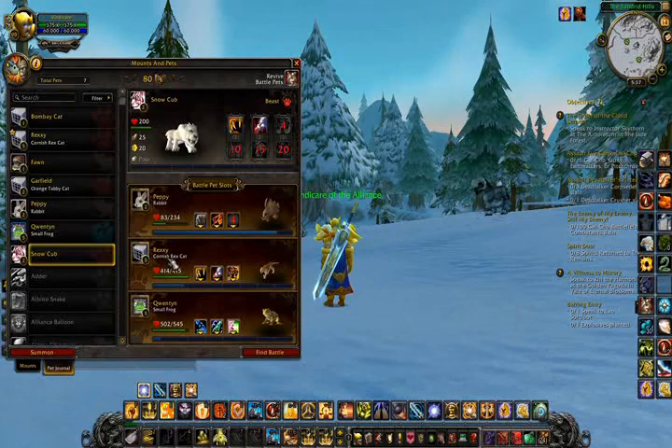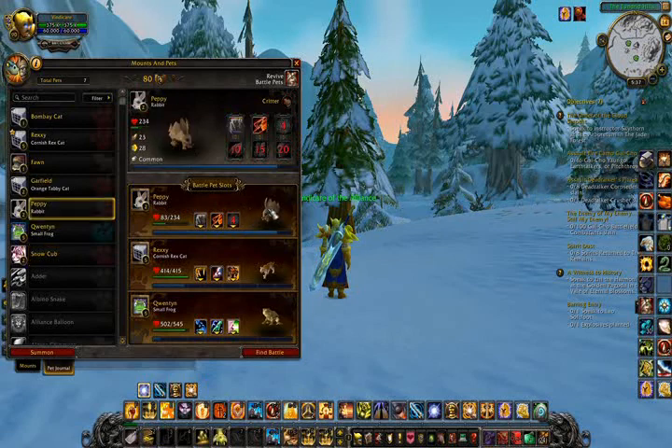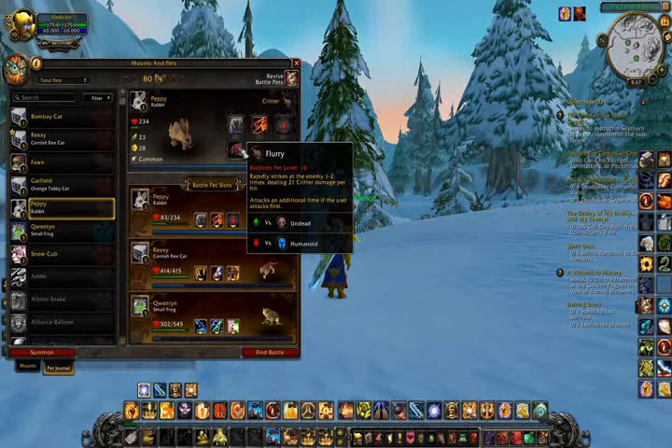I have a pet that's at level 5, which allows me to use 3 different pets currently. So I have a rabbit first — his name is Peppy. Peppy is a critter type. Critter types have a particular... before I even get into that, there are specific types of pets that you can use.